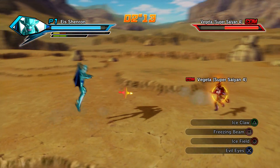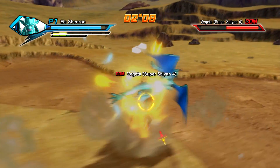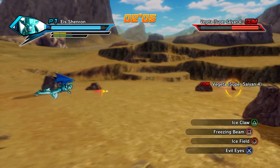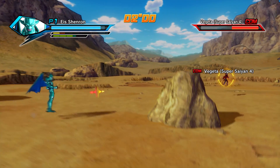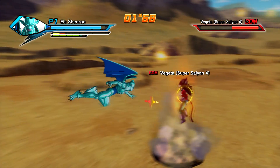Freezing Beam — not bad. Alright, I'm not trying to deal too much damage to him, because I want to be able to showcase everything, so I'm trying not to kill Vegeta right now. That looks like a defensive move.